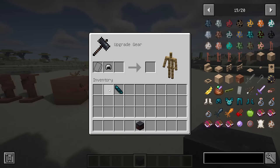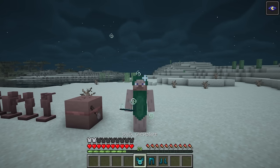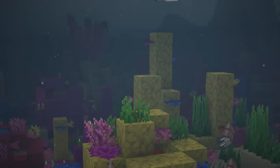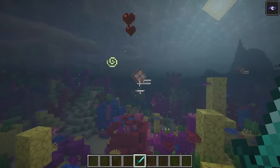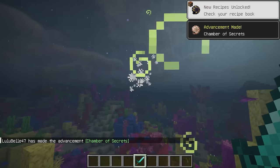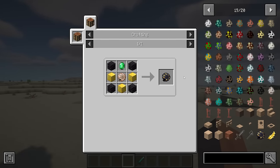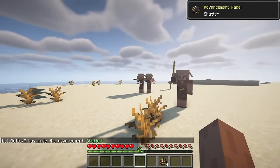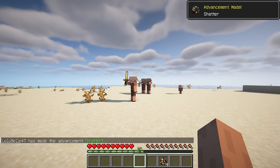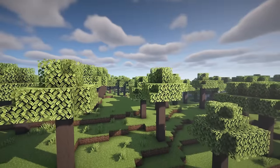Echo shards can now be used in a smithing table to turn iron armor into skulk armor. Skulk armor is similar to netherite armor but will turn invisible at night. Players can also now find the chambered nautilus in warm ocean and coral reef biomes — they drop a nautilus shell when killed. Crafting a gilded nautilus shell using a nautilus shell in a crafting table produces a sound that stuns nearby piglins and piglin brutes, enabling players to make a quick escape.